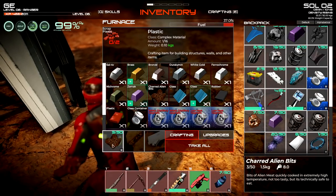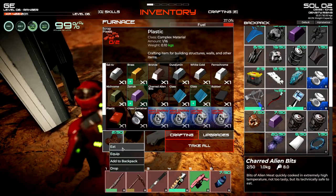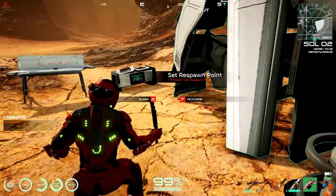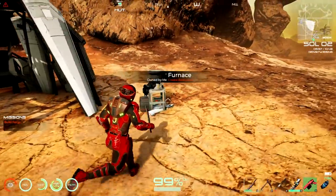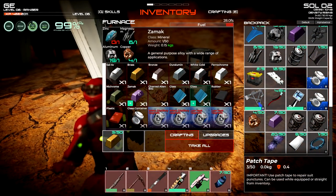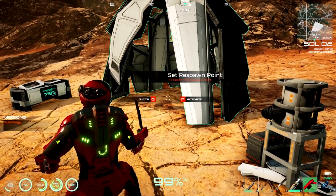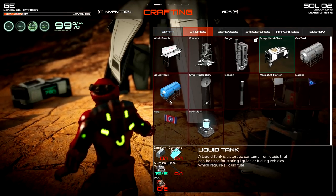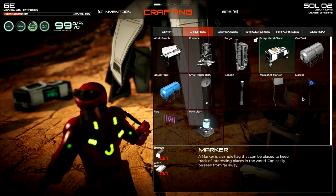Let's eat one of these charred meat - not bad! Let's kill off a couple more of those creatures. All right, good start for the day. Now we can craft brass, glass, and other things in the furnace. A whole bunch of stuff just opened up - we have a liquid tank to work on. We need to get iron ore for that, which will take a while. We need something better to mine it. We can also put markers and stuff here to make life a lot easier.